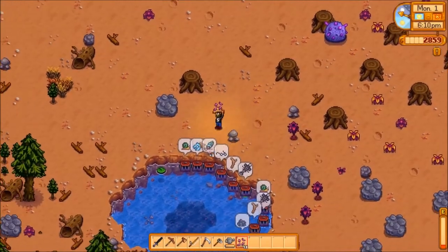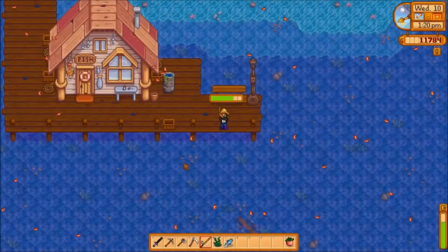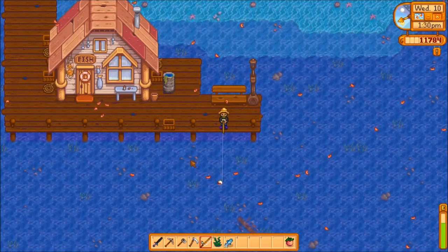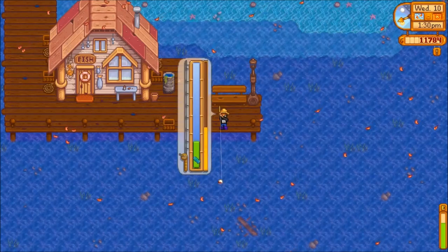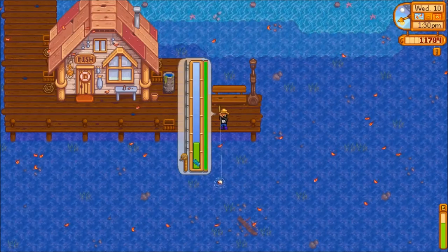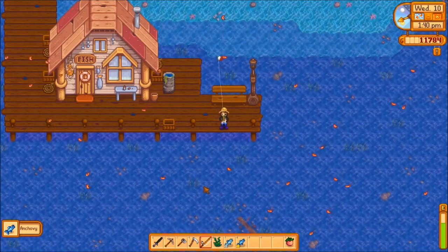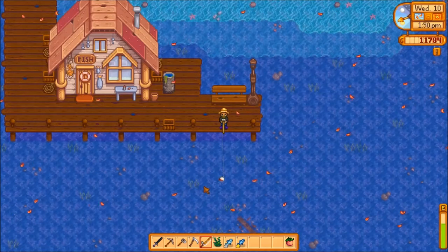Fishing and using crab pots both increase your fishing level. If you are struggling to reel in fish even after trying different methods, try eating food that increases your fishing skill. Chowder and trout soup increase fishing by 1. Escargot and fish tacos increase fishing by 2. Dish of the sea, fish stew, and lobster biscuits increase fishing by 3. Eating foods that increase luck can also be beneficial, especially on days with bad or neutral luck, as this can negate that effect.